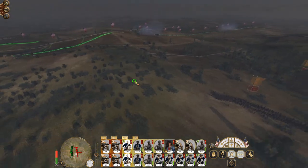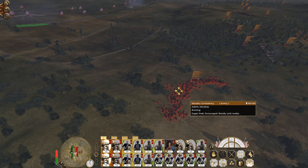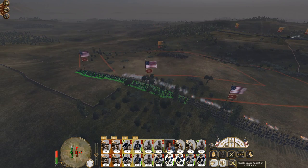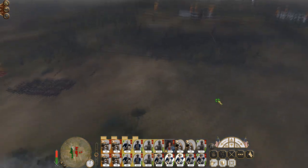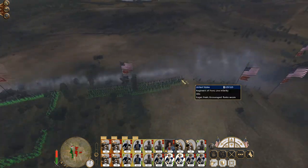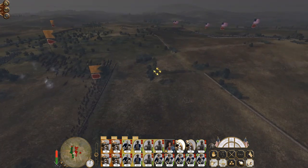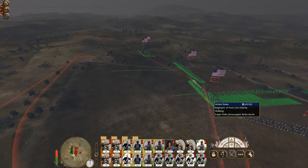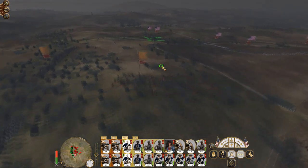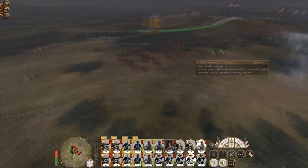I'm going to bring up my cavalry. Dervishes — they're right in front of you. Let's get these guys to go into square. I'd like to have the one next to it go into square as well, so it means they can't just hit this one and then square-bounce onto the one next to it. I think I might keep these guys back — at least they can fire on units.